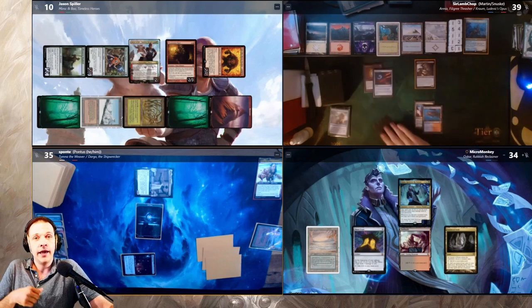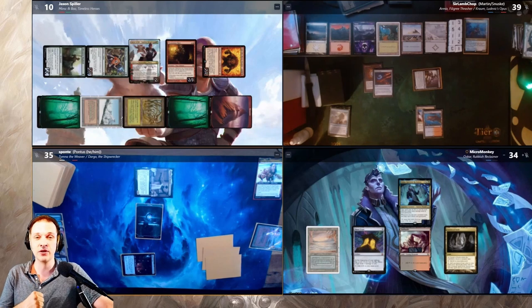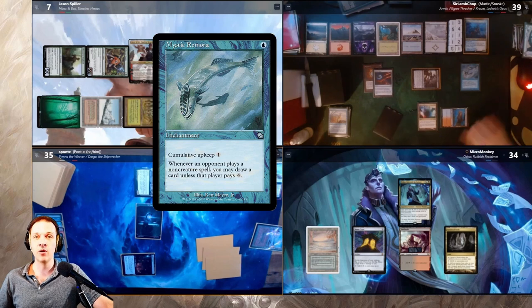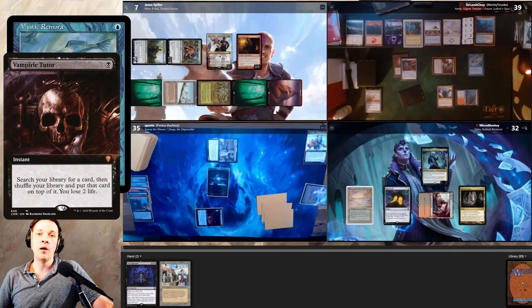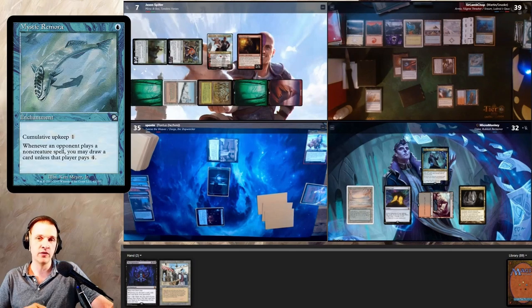Armix goes to combat and attacks Jason with Armix, triggering its ability. He discards a Brain Freeze, giving Kiki-Jiki minus counters and Kiki dies. Jason takes three damage, going down to seven life. Crom and Armix cast Mystic Remora. In response, I cast Vampiric Tutor — it resolves and I put Bazaar of Baghdad on top of my library. I won't use it immediately since I'd discard Necropotence, but it's a value engine to get back into the game.